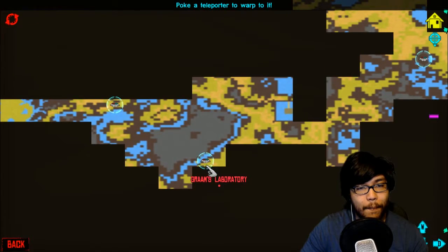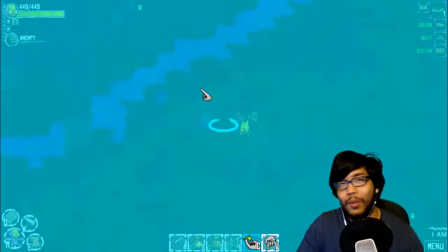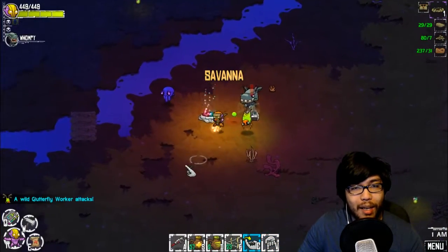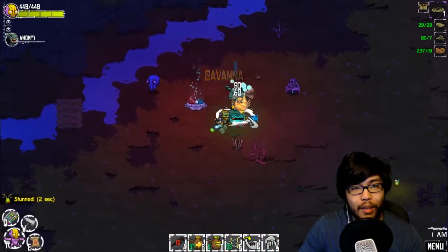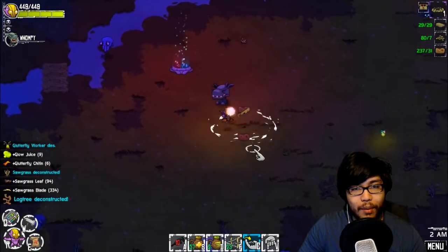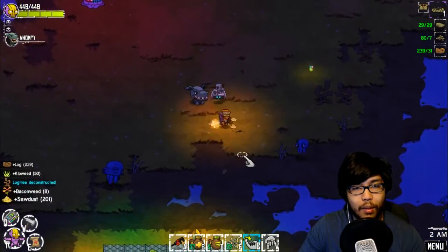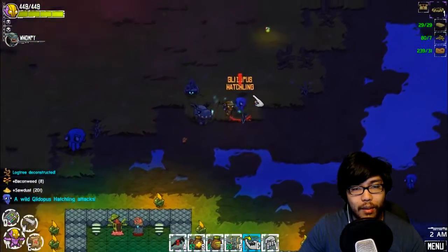Alright, so that last one got two quests: to kill the Saucy and to go to Graham's laboratory. So let's do that — Graham's laboratory. I'm so glad we have a telepad right next to it, we don't have to go searching for it. Oh my god, you attack me straight out! Get him, attack together! Alright, I'm gonna pick these up on the way — it's really important I grab the seeds.